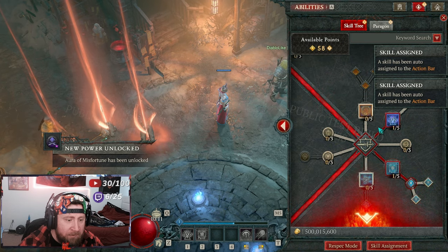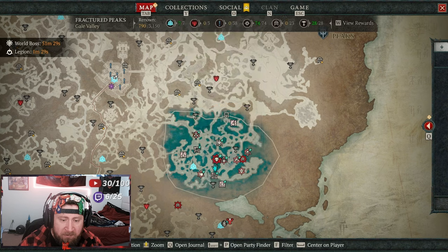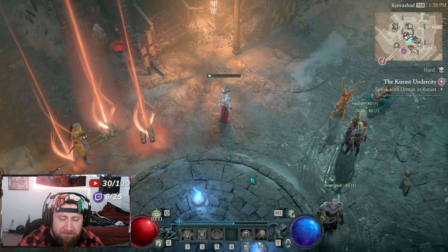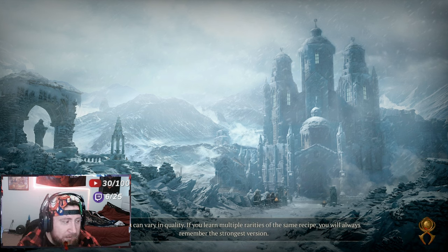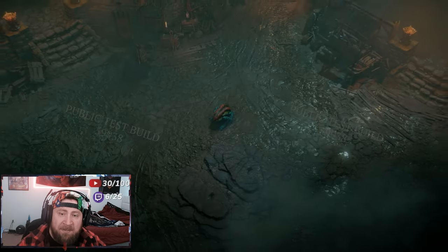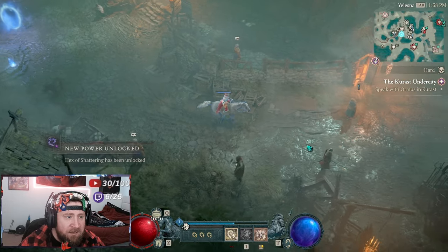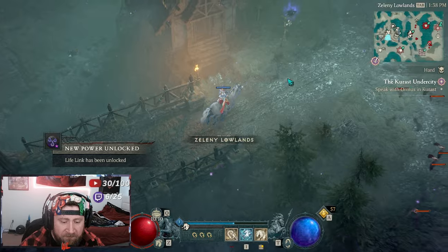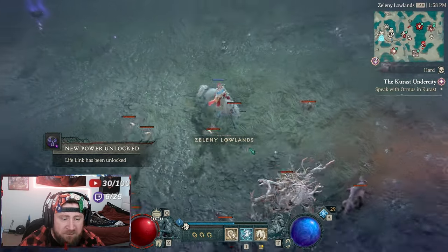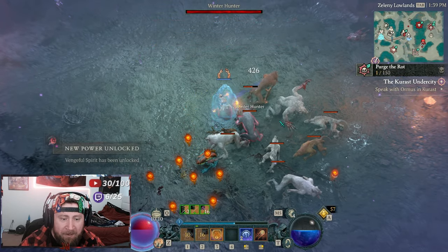We'll grab a Shield as well. We have a bunch of skill points but I just want to showcase a bit of this. We'll head over to this Helltide so you can see how to level the powers up. Leveling up is very easy — you can see this little Toad icon we got for our powers.